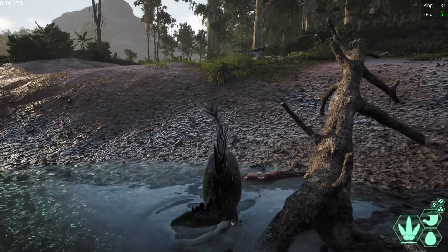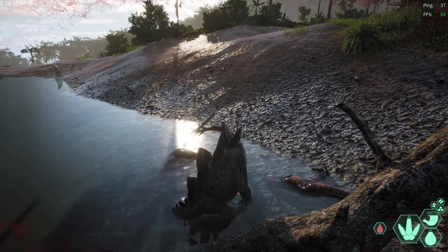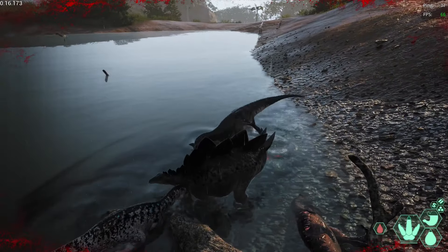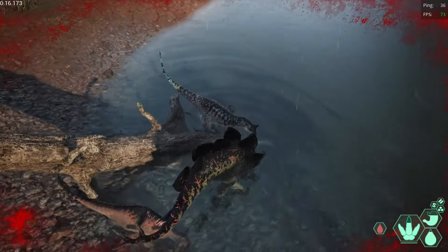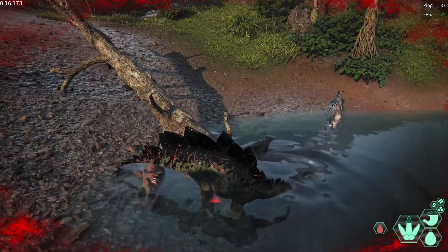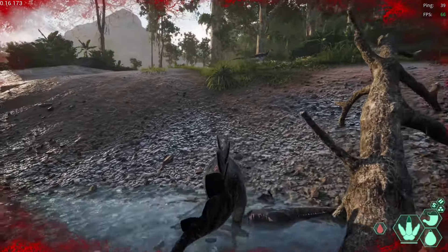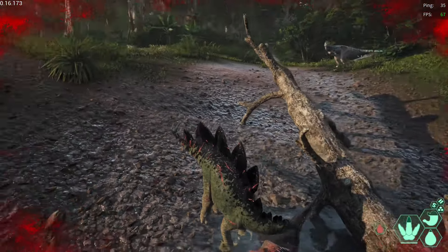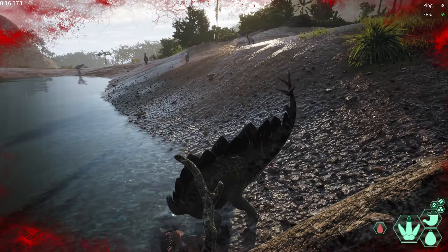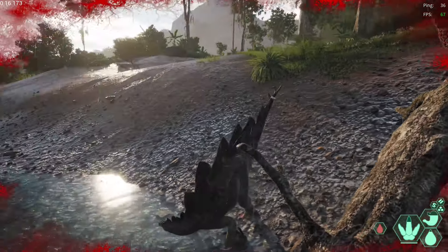Pay attention to the second Carno that gets free bites off on my head. I reposition to better use the tree and water line to make my stand. Putting your head into a cliff face will do in a pinch, but protecting two or more angles is best.